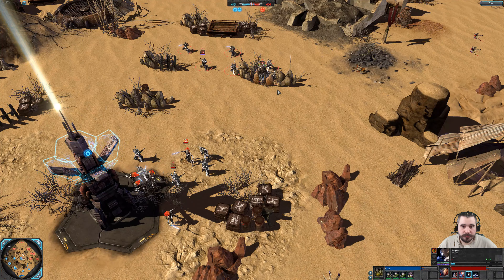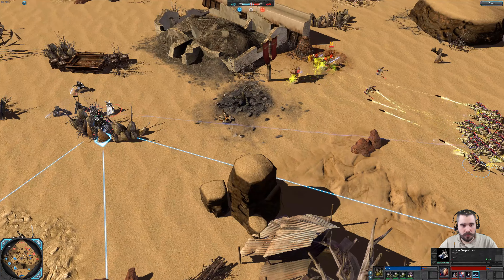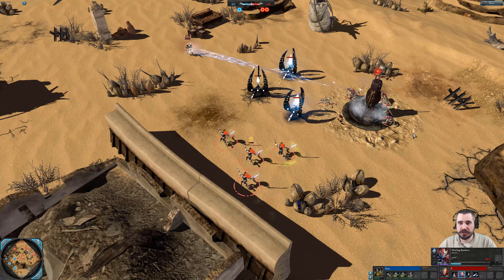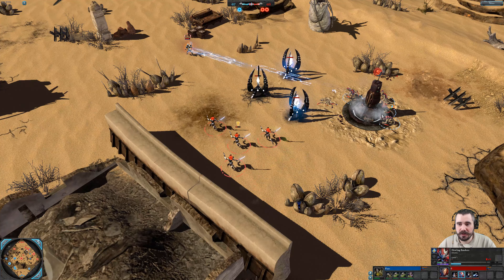We have the Warp Spider now being engaged by the Hormagaunts. Overall the Warp Spider was in a good position. We've got the standard build order of two Termagants. We've got the Howling Banshees out, but getting picked off by the Lictor Alpha — one model down. Very nice.